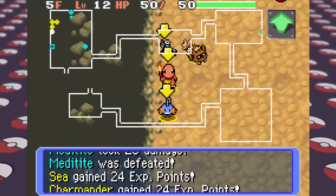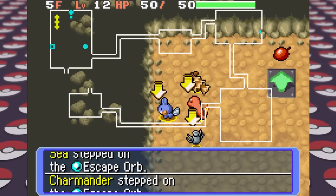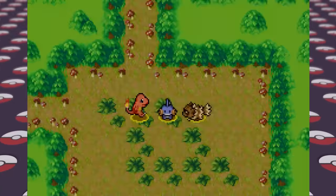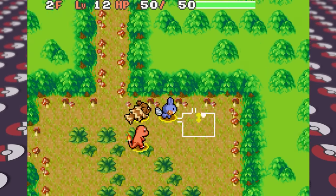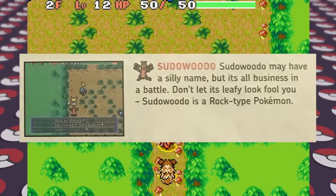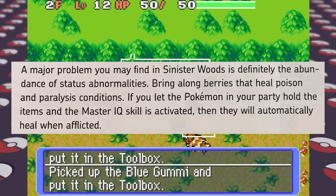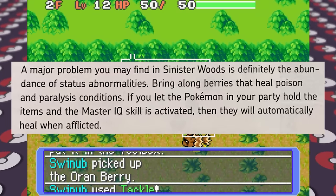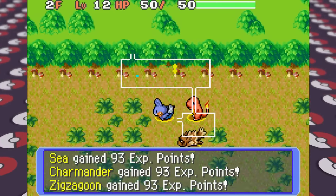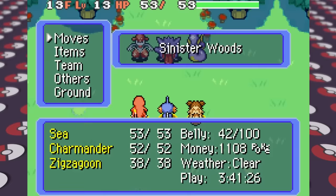After about an hour and a half of completing all these side missions, I link together some of our moves on Mudkip and head into the sinister woods. Our linked attacks do a lot of damage since we go for Tackle, Mudslap, Growl, and Water Gun all in one turn. In the woods we see Sudowoodo, which may have a silly name but it's all business in battle. There are a few status abnormalities here, and if we have the Master IQ skill then statuses will be healed instantly. We power through with our aggressive Zigzagoon to make it to floor 13 where we encounter Team Meany.